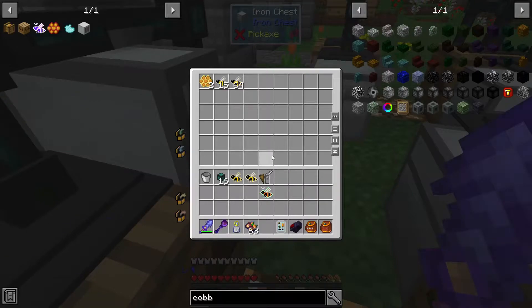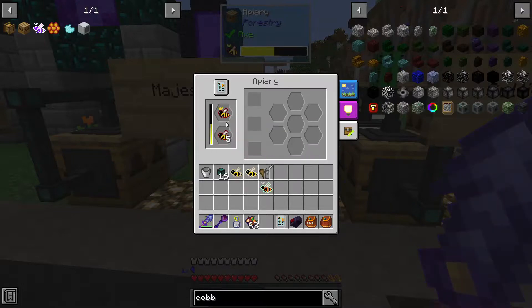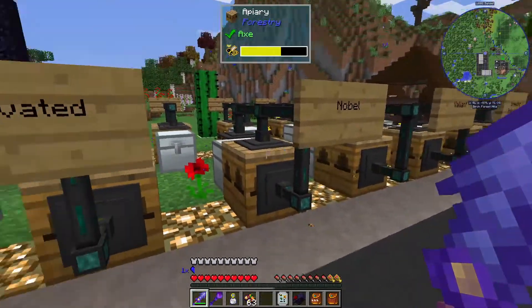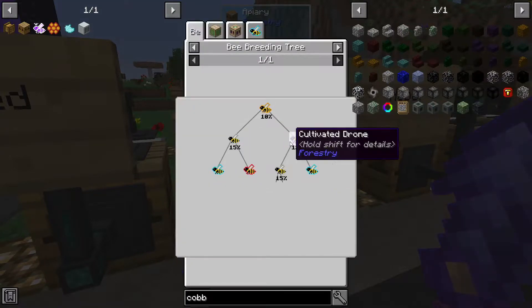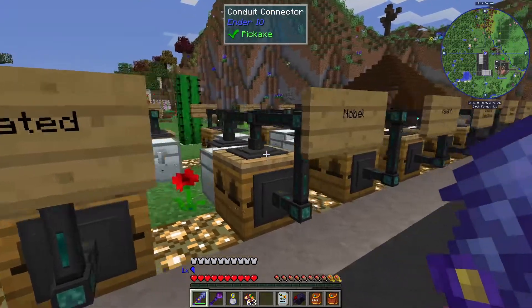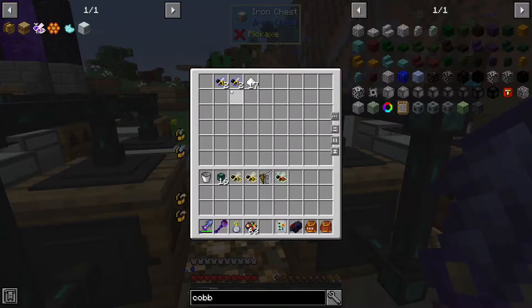We got a bunch of common drones - these are all the same because they stack now. We've got majestic bees - these were cultivated. I think cultivated and common had a chance of giving you majestic and also a chance of giving you noble. Let me check - yeah, common and cultivated make noble, and cultivated and noble make majestic.